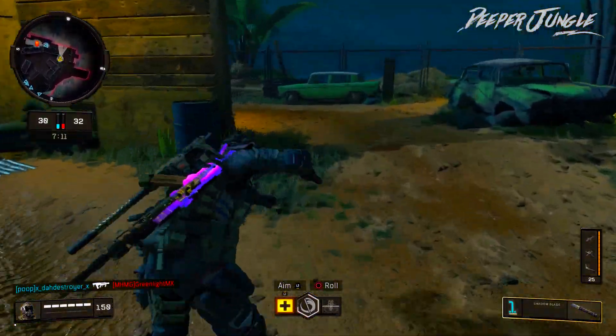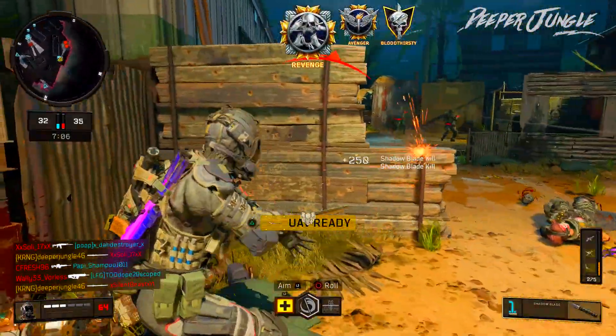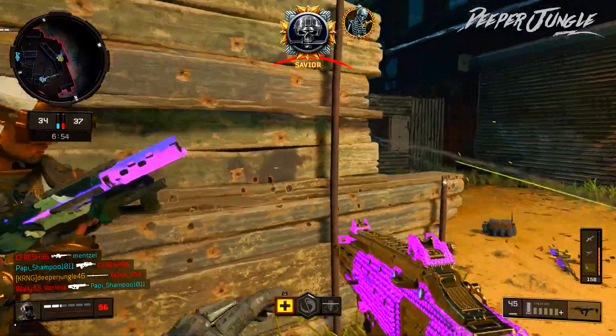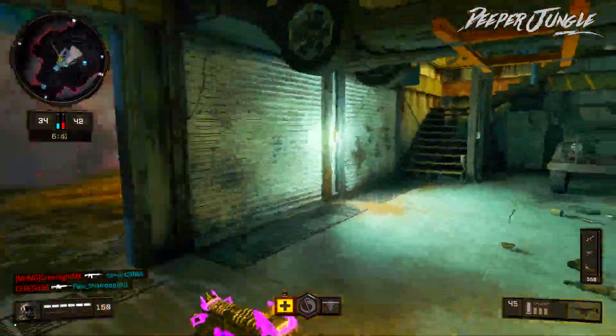From my experience, if you tap fire the weapon as well as control your recoil, you can take out enemies somewhat effectively at medium range. However, medium range is the absolute maximum range for this weapon — if you try to take out opponents at long range, it isn't going to be working out too well.